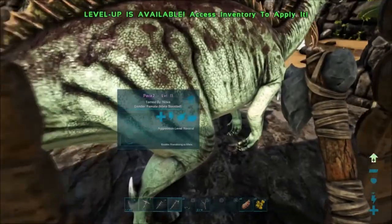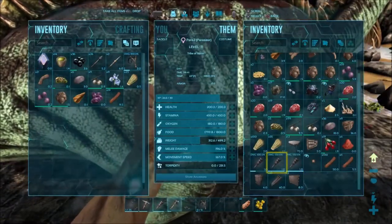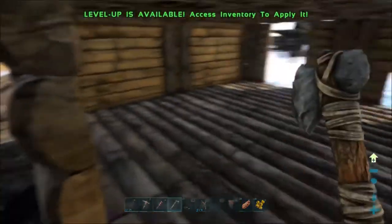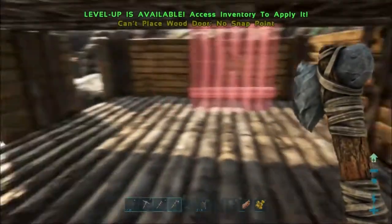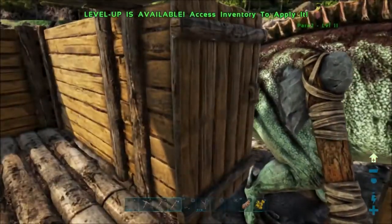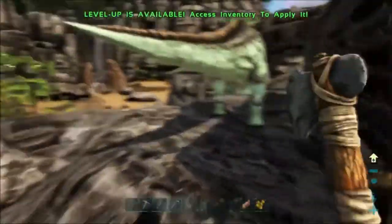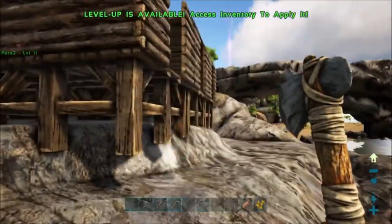We'll have better options for that later but we can't even make windows right now. I think I'm going to run out of materials but that's alright — you can always go and gather some more. So I'm going to put these doors in the door frames. It's going to be a little cumbersome having that parasaur right outside the door, but it's much easier having him there because we can just reach out the door and grab all the stuff we need.